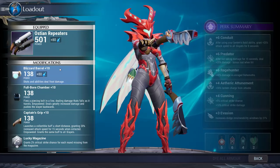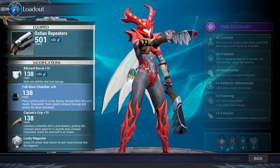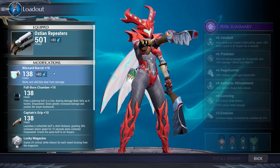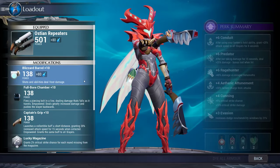I'm running blizzard barrel. Just run the barrel against the element you're fighting — so like if you're fighting a blaze behemoth, run your blizzard barrel. If you're fighting a frost behemoth, use your inferno barrel.